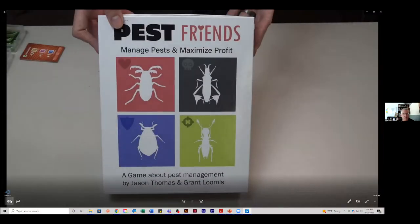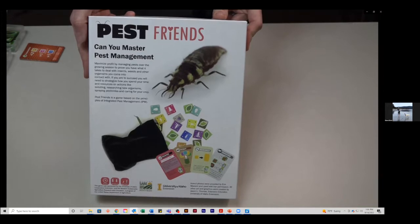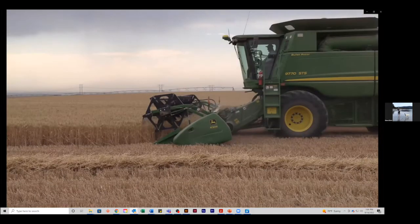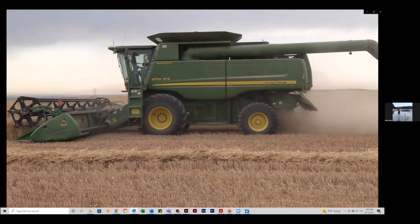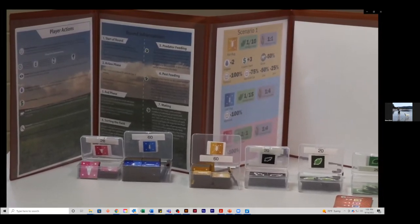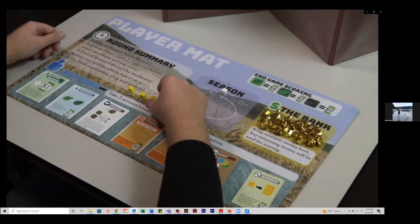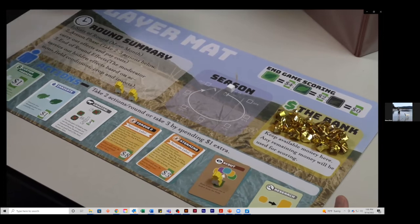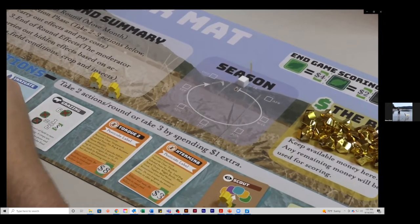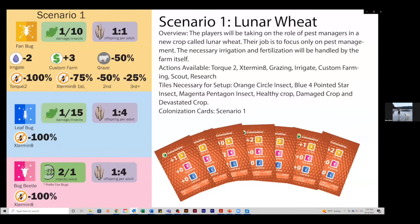Today I will show you an overview of Pest Friends, an educational strategy game about pest management for two or more players. The goal is to help players learn about how insects and other organisms interact with humans, their crops, and how decisions like spraying pesticides affect the field and the ecology within it. One person takes on the role of the moderator, who facilitates the game and carries out hidden consequences based on other players' decisions.